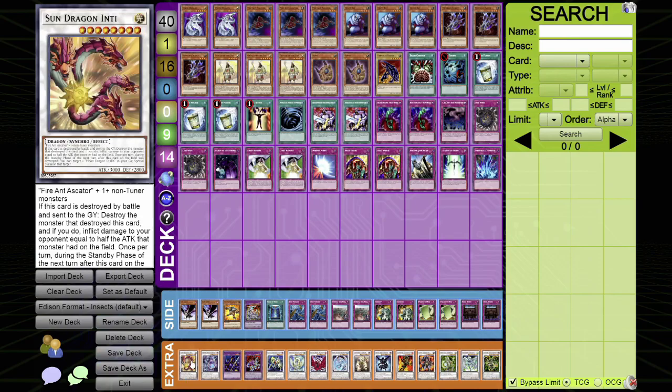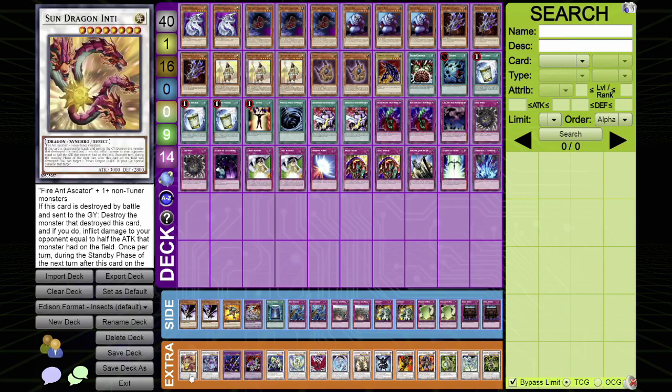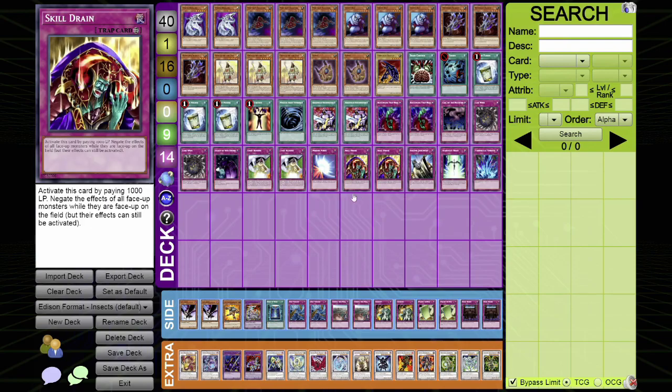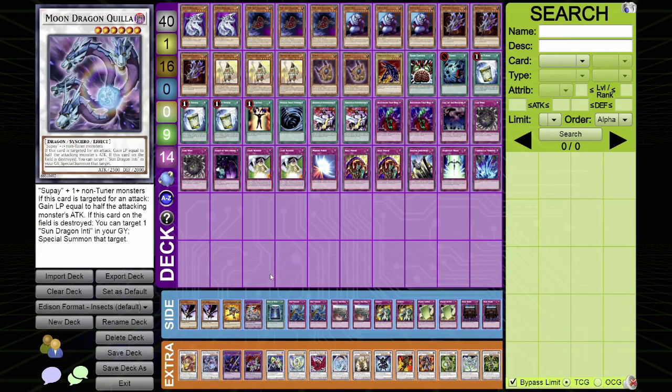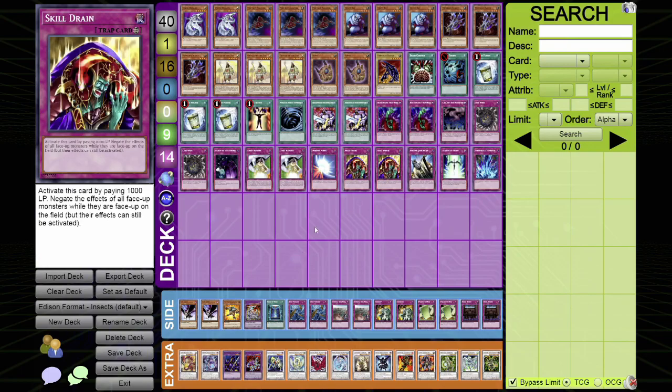Then Synchro Summon into Sun Dragon Inti. I also play Skill Drain. Skill Drain is really good because people play Kaios in this format — if they play Kaios, just flip Skill Drain and protect your Sun Dragon Inti and Moon Dragon in game 1. People also play Dee Doo Worry Lady in Fairies, so you can flip Skill Drain to stop her banishing effect. Some people also main Vanity's Fiend and Archlord Kristya, so you negate those effects and continue to special summon. Skill Drain works really well with Sun Dragon and Moon Dragon because their effects activate when they're destroyed and sent to the graveyard.